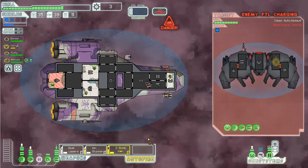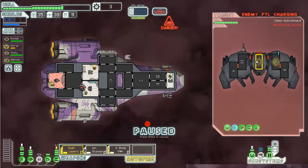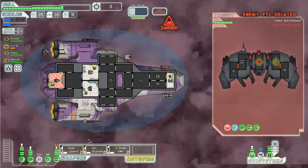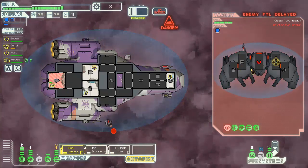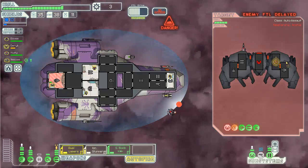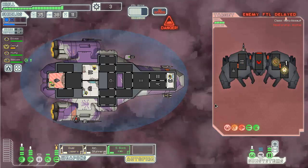The ion stunner can hit your shields and hopefully it'll hit. The small bomb I will use on the helm. Actually I will hit the helm - okay, he's delayed. I don't need the small bomb anymore but whatever, it hit anyway. His weapons aren't a threat to me. With his helm offline it doesn't really make a difference. I'll hit his engines to delay him further so his auto repair will have more of a hard time.